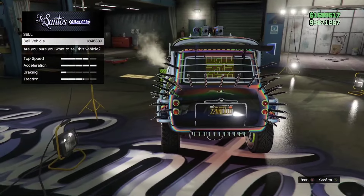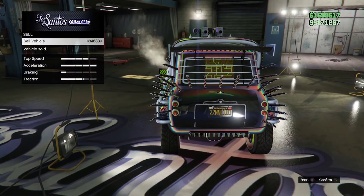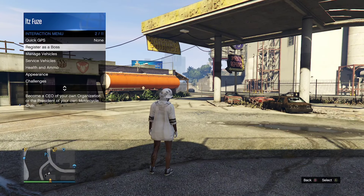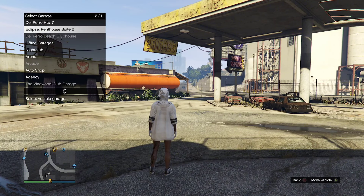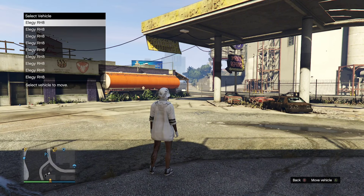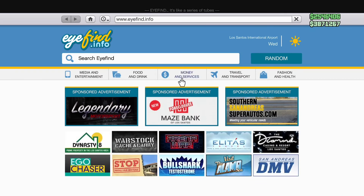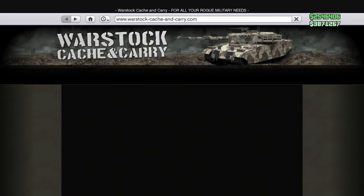Here's some important information: in order to duplicate the mule custom, you need to sell this ISSI right here — specifically this one — or it won't work. Mine's just selling for a little bit less here because I've already sold one today. For this next step, you need to make sure either your first or second garage is completely full of cars. Mine tends to head to the second garage always, so I made sure to fill that up.